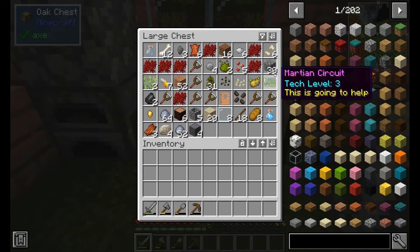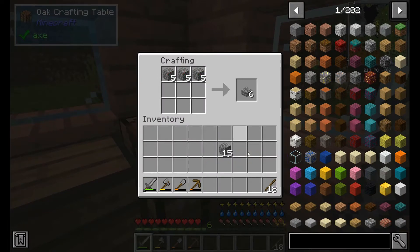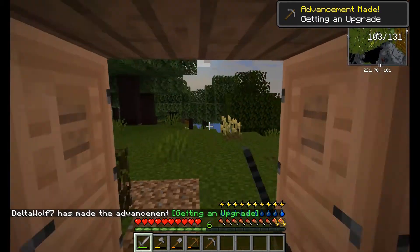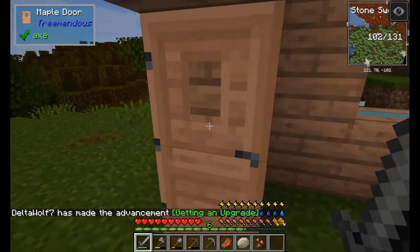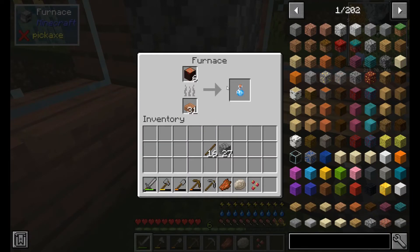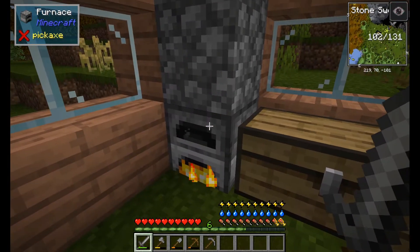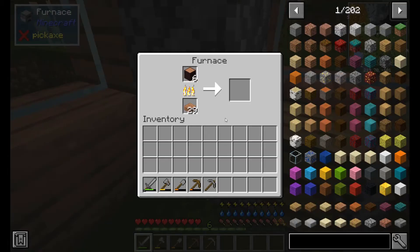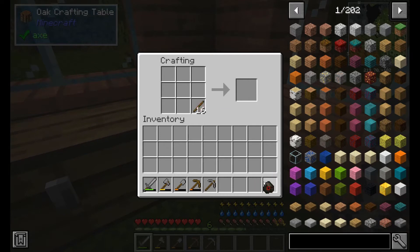I'm going to quickly tap together a better pickaxe. There are quite a few zombies out here — what on earth is going on? No, bad zombies! Let's burn off some of these logs, use that to make charcoal. Pull that in there, keep that pickaxe for now — might as well use it till it's dead. The charcoal, get some sticks, and we'll be able to see into the night.